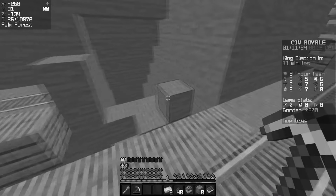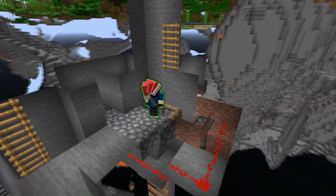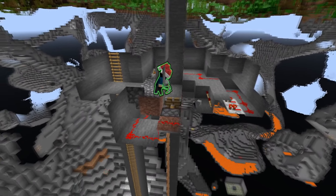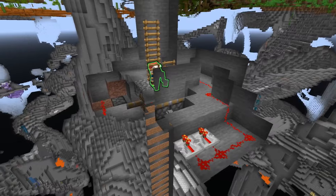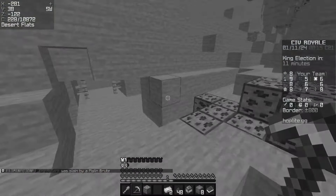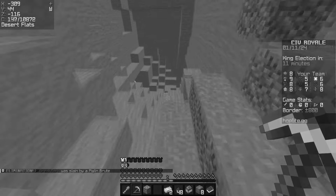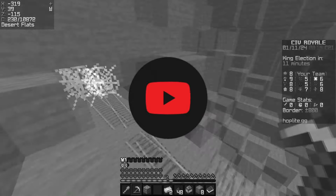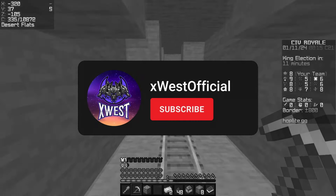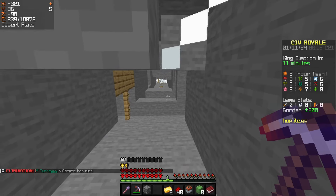Yo, how's it going everyone? Today I bring to you the obvious trap. We use an obvious head hitter on surface with ladders that lead to the actual trap. How this works: we have redstone connected to where the ladders are placed, so as the enemy team comes down the ladders we pull the lever, leading them to their death. We got an extremely great game so stay tuned until the end. Leave a like, subscribe, and share with your friends.